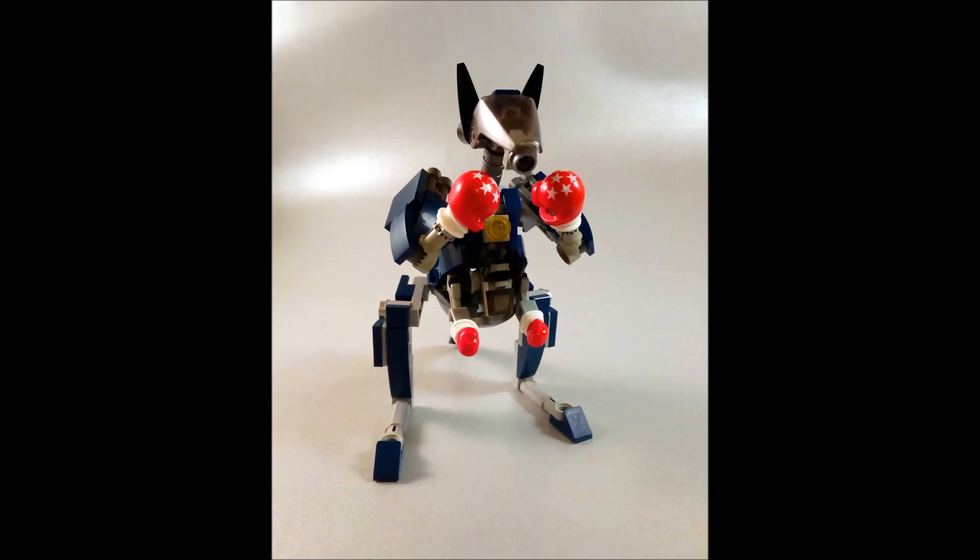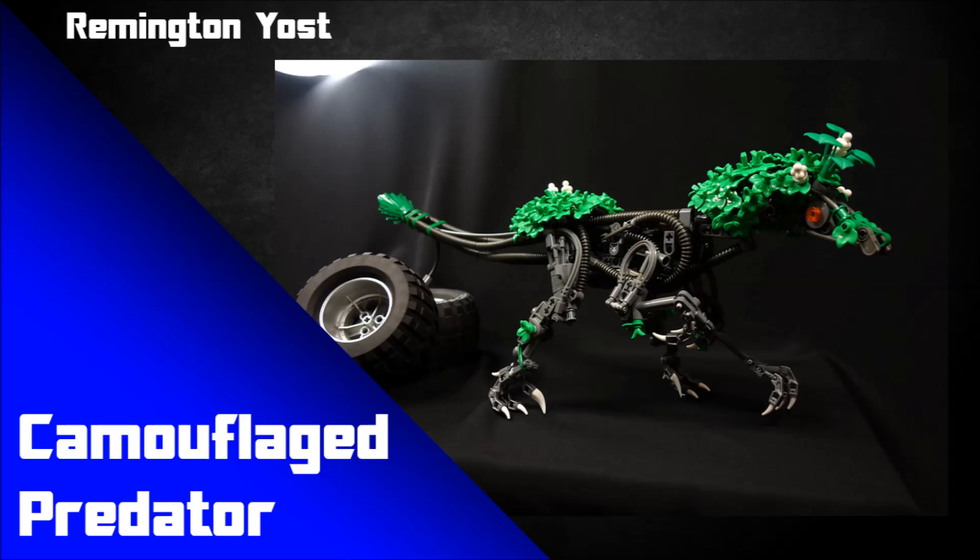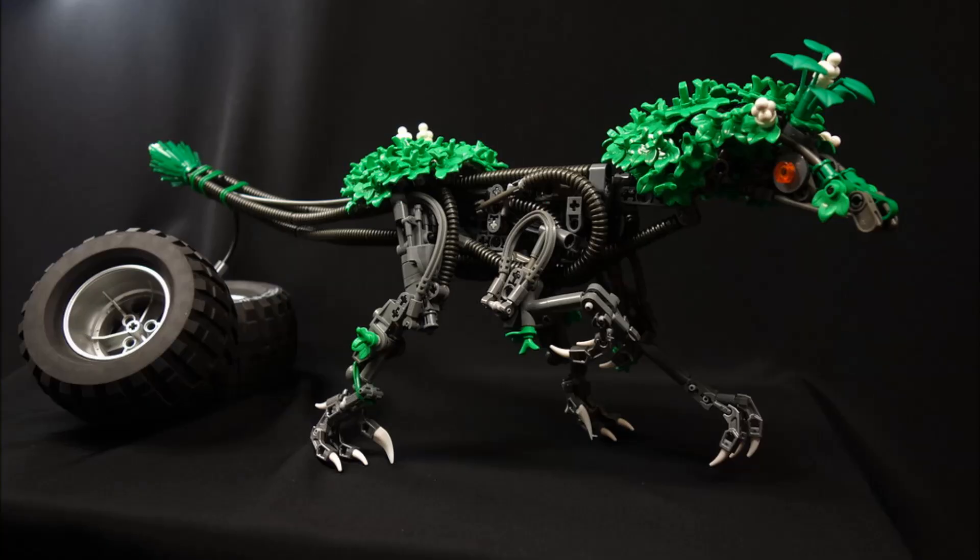The next mock is by Remington Yost and it's called Camouflaged Predator. The description says: 'It's much easier to hunt when prey comes right to you.' Herbivores come to eat the plants without realizing there's a predator hiding underneath. This fits very well into the animal-plant hybrid sub-theme, because it literally is that. I love this concept — the beautiful blend of mechanical versus organic is awesome. It almost feels like something from a post-apocalyptic world where cities have been overrun and plants are growing back, with creatures that spawned out of that environment.